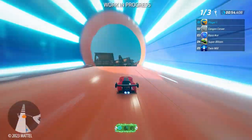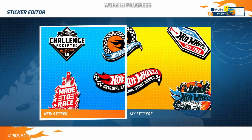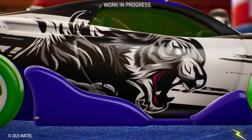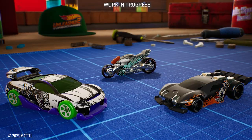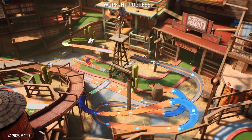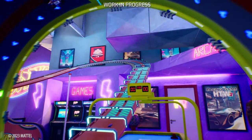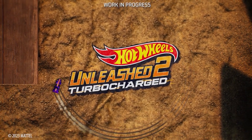And once your favorite vehicles are all powered up inside, you just need to make them shine outside too. Create your own design, make it unique with the sticker editor, and then share it with the world. With so many vehicles, exciting new moves, stunning environments and tracks, we can't wait to see the crazy things you'll do in Hot Wheels Unleashed 2 Turbocharged.